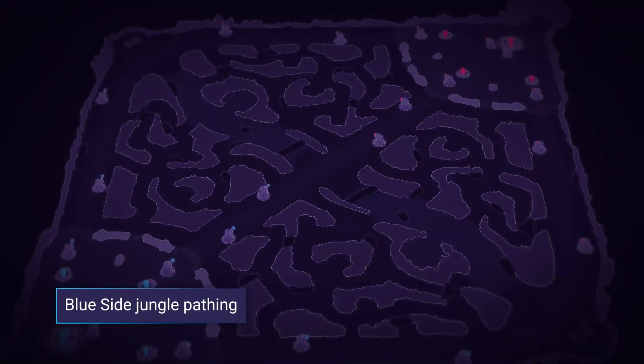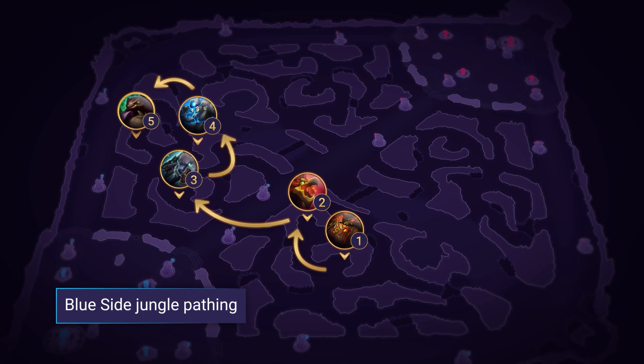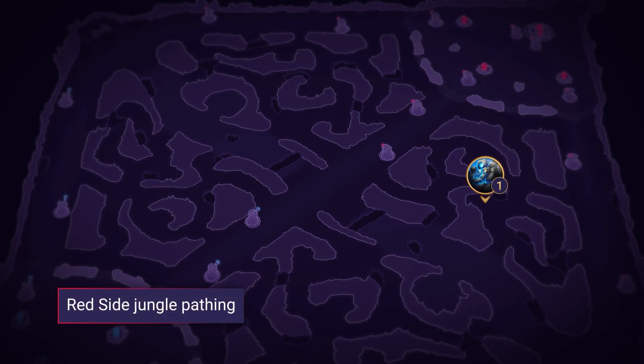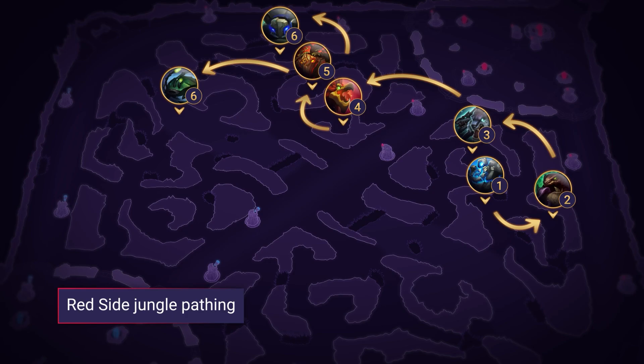For your jungle pathing, the most common path for Amumu on blue side: start Red Buff, then Krugs first if you want a full clear, or skip those and head to Raptors. Then do Wolves, then Blue and Gromp to finish. After that, you can look to contest Scuttlecrab. On red side: start Blue, then Gromp, then Wolves, then Raptors, then Red Buff, and then Krugs or Scuttlecrab for level 4.